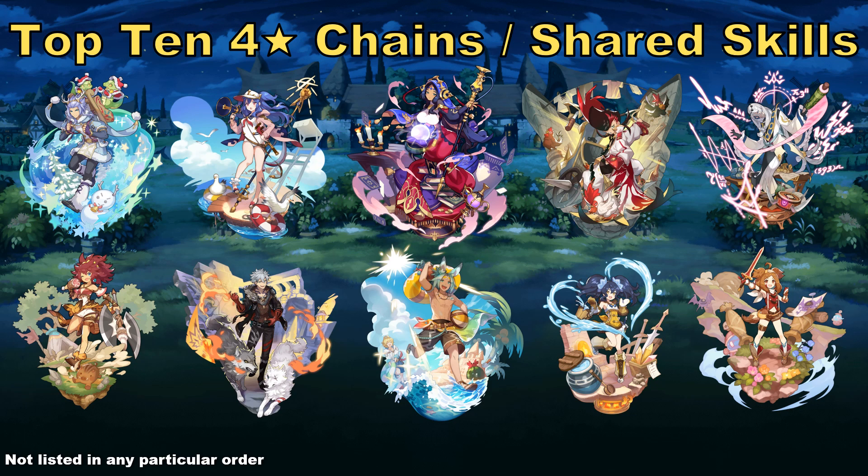For my honorable mention, similar to how Pippl was my runner-up pick before, I'd have to give the nod to Eleonora. Eleonora has skill haste and poison edge, and there are some characters who want access to skill haste anyway for whom having poison edge will be a pretty good option.